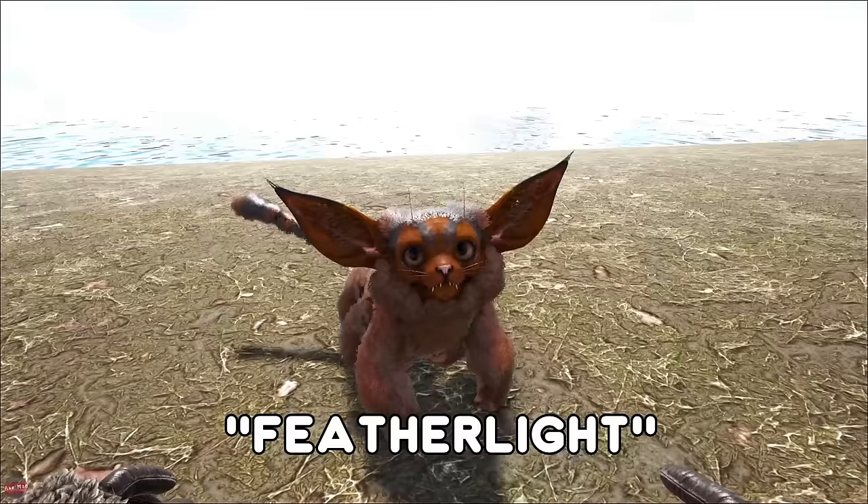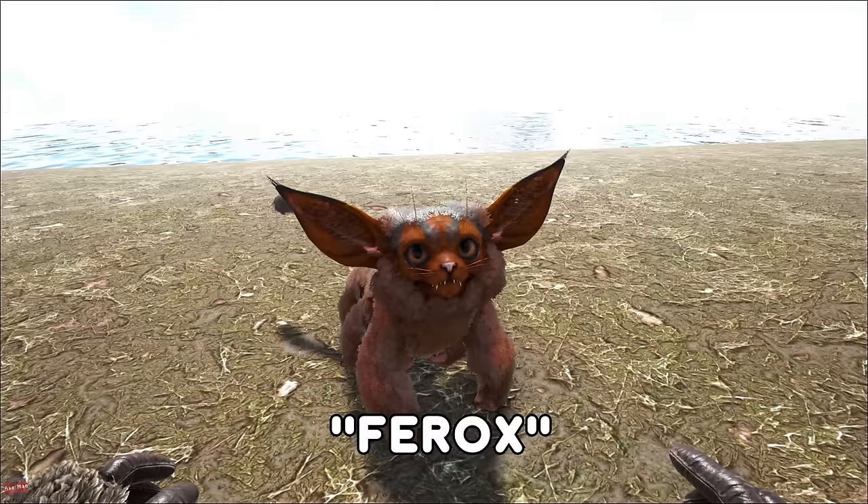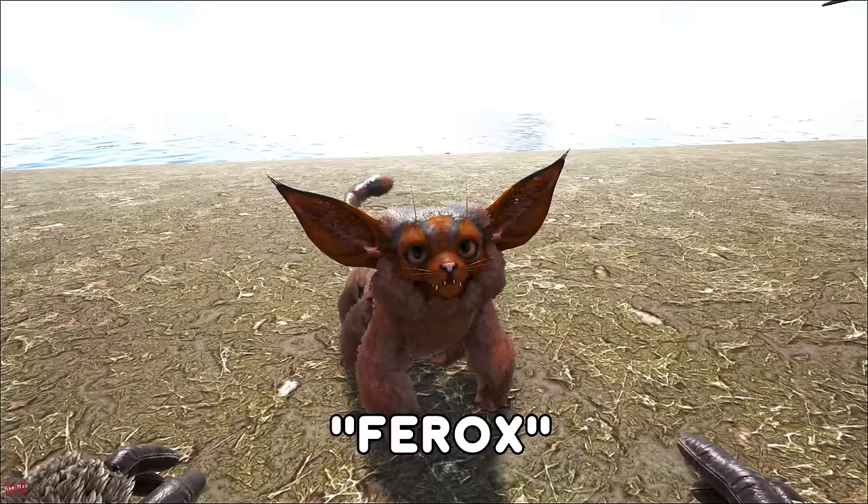The Ferox from Genesis — this cute little adorable creature is found in the snow. You can tame it by just knocking it out and feeding it some berries. Once you feed it some element though, it will transform into this massive werewolf, and that is pretty freaking strong.